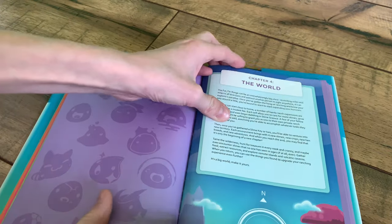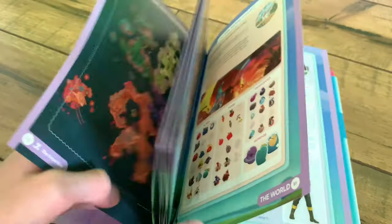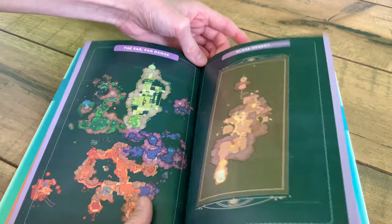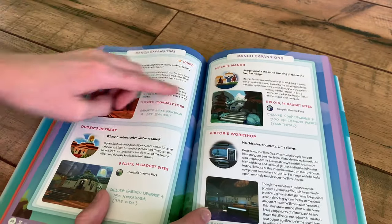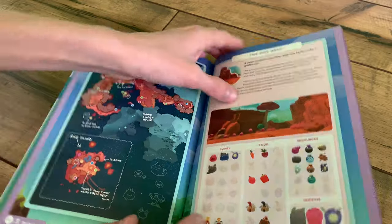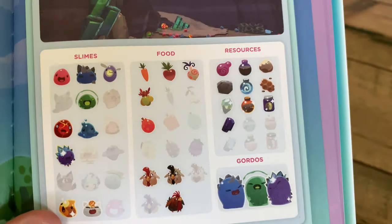That concludes Chapter 3. Now on to Chapter 4, The World, which I think is one of the coolest chapters. Because it shows you all of the places. As I said before, it has the map, the Far, Far Range, and the Glass Desert, and the ranch expansions — the Overgrowth, the Grotto, the Docks, the Lab, Ogden's Retreat, Mochi's place, Victor's Workshop, and the Dry Reef. It shows everything here. I really like how they draw the Gordos and how they have the resources, the food, and the slimes that you can find there. I really, really, really like this.